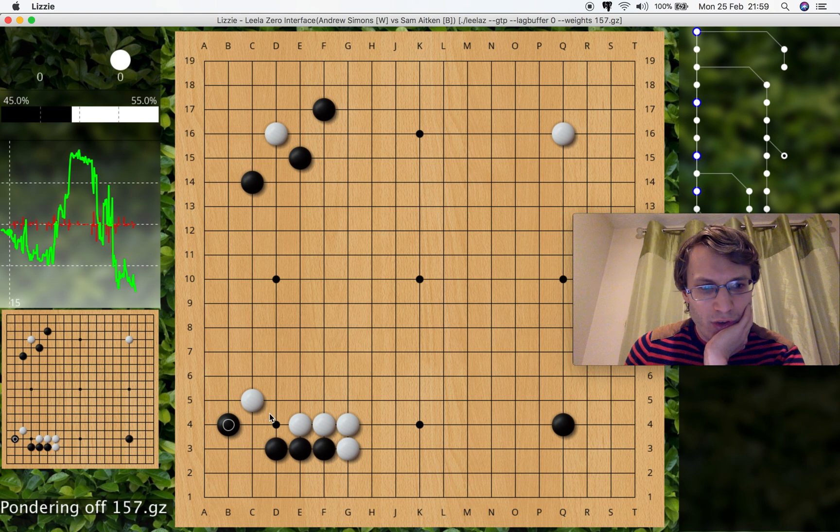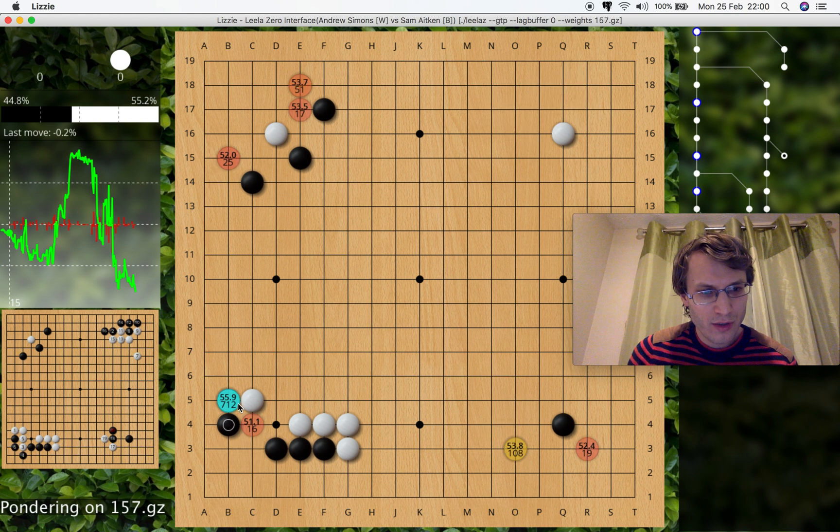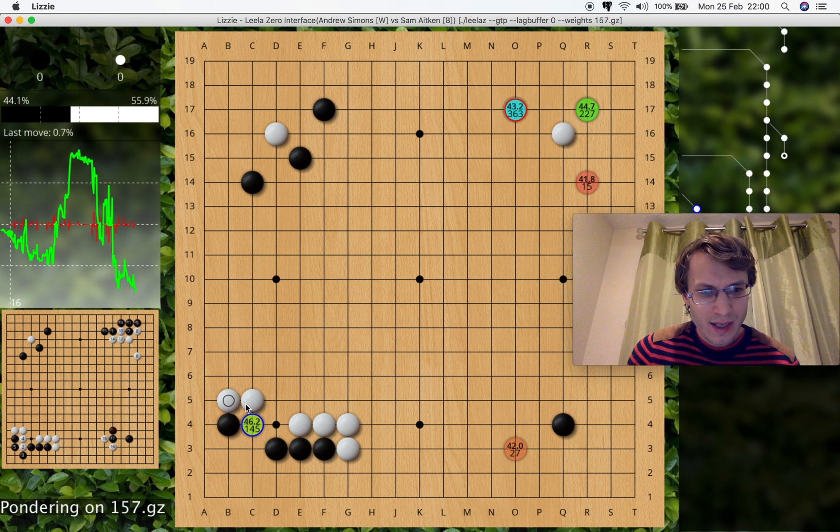Should I block here? If I do block and black answers, that was blocking Sensei — that's quite nice. But if I block and black ignores, was it too slow for me to block? You can ask LeelaZero. LeelaZero says block, and it's thinking maybe black will Tanooki over here, but then we've also got this promising move, so both are possible.